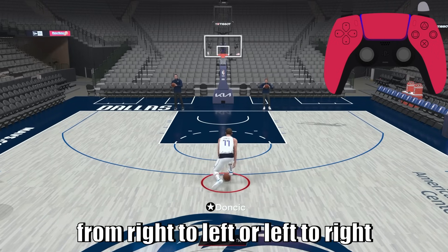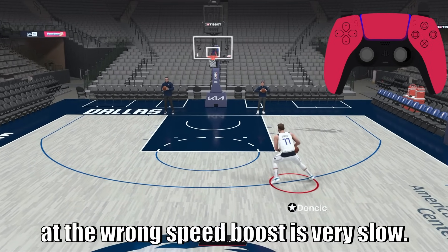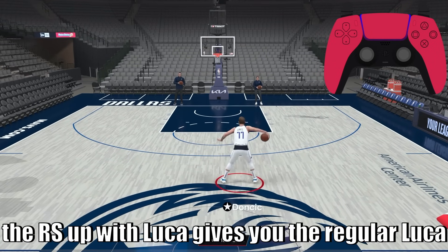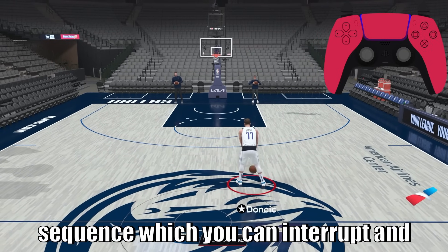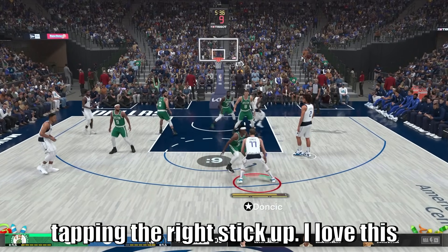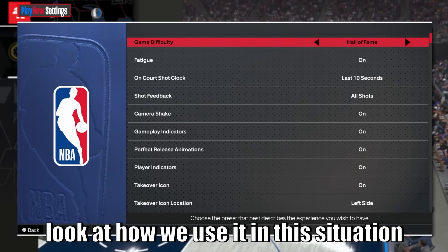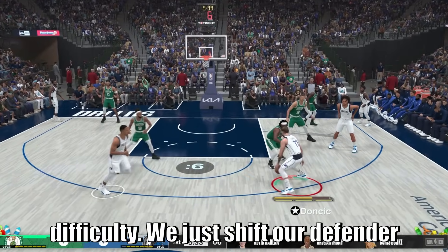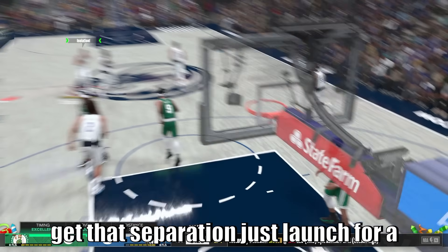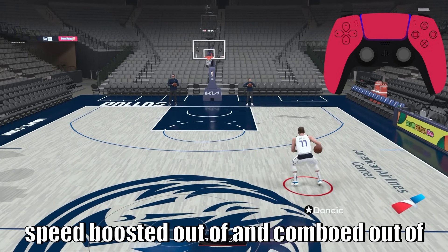Luka's switchback dribbles, done by tapping the right stick from right to left or left to right, can be speed boosted out of pretty easily. Quick review: the wrong speed boost is very slow, the fast speed boost is much quicker — aim for that. Tapping up gives you the regular Luka breakdown combo, a dribble sequence you can interrupt and combo out of at any time. But what I prefer is the aggressive breakdown combo, done by holding R2 and tapping the right stick up. I love this combo because not only can you speed boost out of it, but it shifts your defender from side to side. Both regular and aggressive breakdown dribbles can be speed boosted and comboed out of at any point.